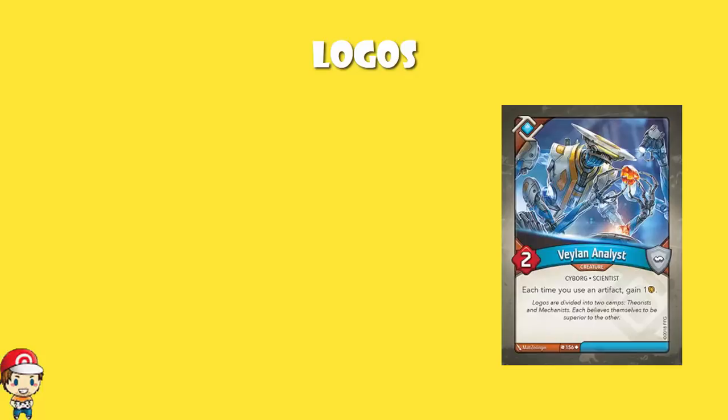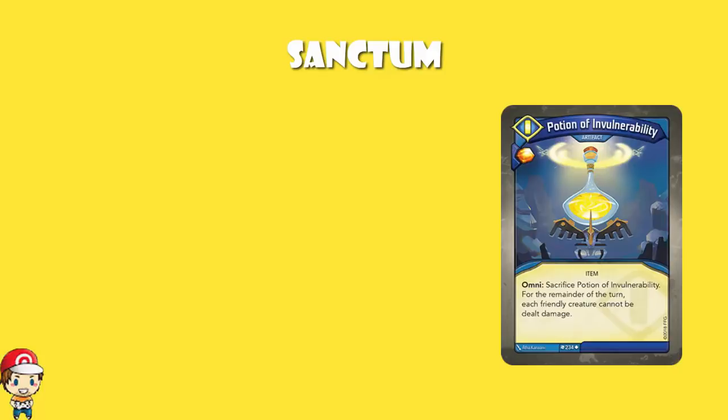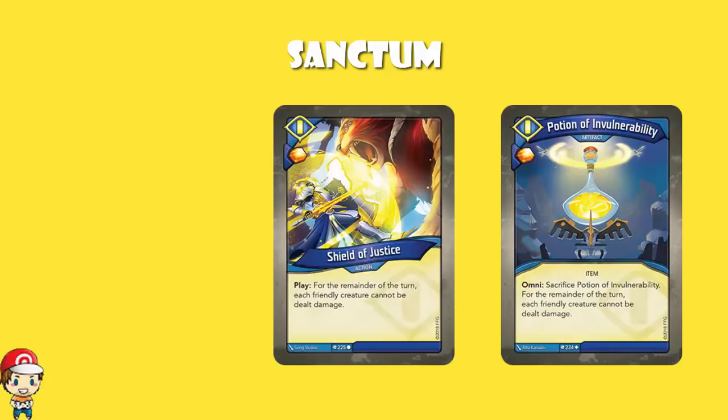Going into Sanctum, we've got Shield of Justice, a lovely action card with an Ember bonus that says for the remainder of the turn, each friendly creature cannot be dealt damage — and then you just go nuts attacking. We've got a Potion of Invulnerability, which says for the remainder of the turn after you sacrifice it, each friendly creature cannot be dealt damage. With Shield of Justice and Potion of Invulnerability, you're going to have some good Sanctum turns where you just go absolutely nuts fighting.